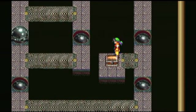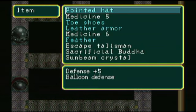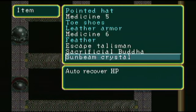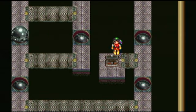Sunbeam Crystal — Auto Recover HP. Kind of similar to putting on the Water Room Fragments. The only thing I don't like about this one is that we can't put anything else, like a Magic Crystal, on alongside it. I think that's the only one we get throughout the game, too.